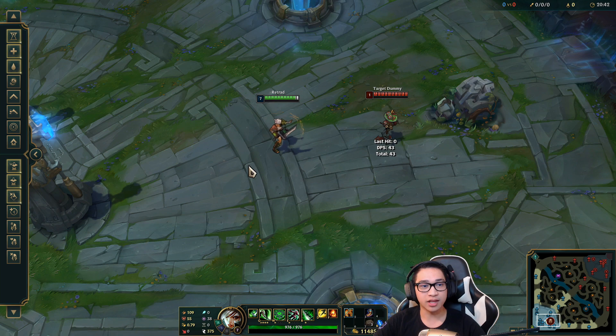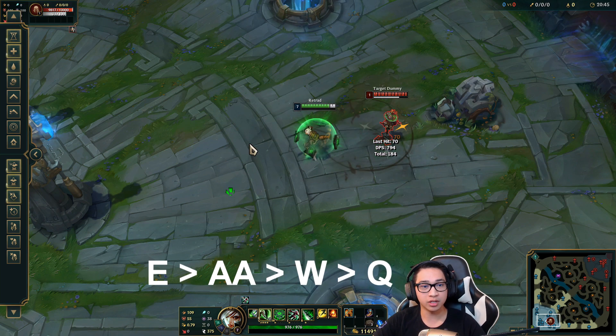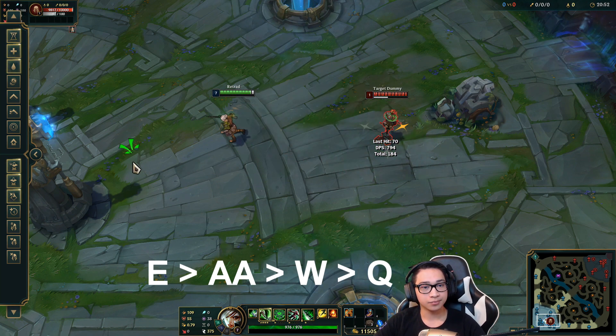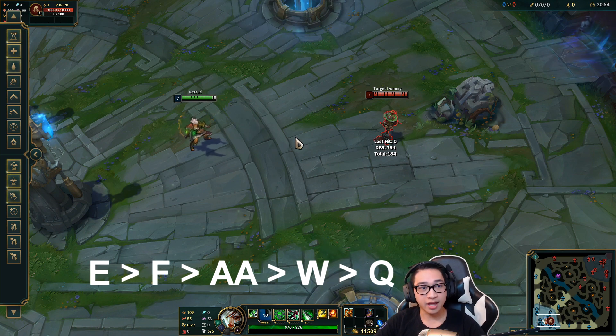This is how Adrian likes to use his double cast. He puts an auto between his W and E, so it looks like this. Or you could even put a flash in between.